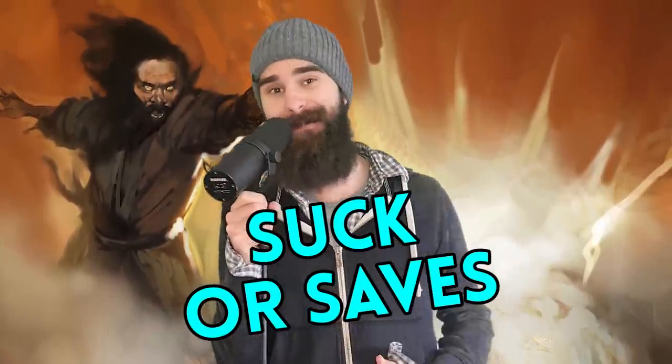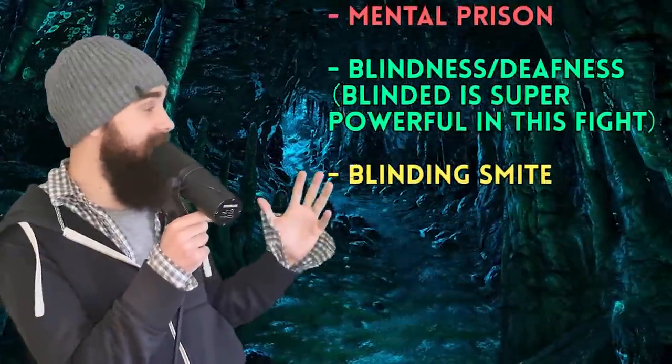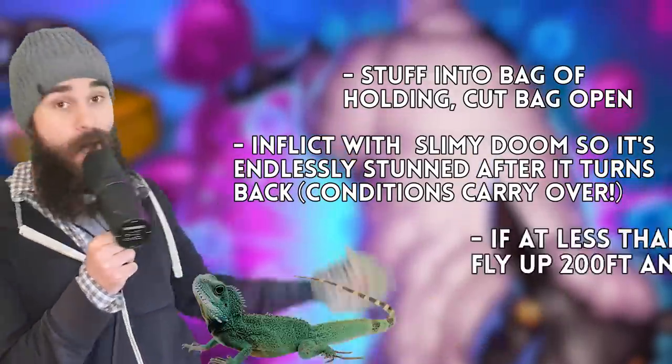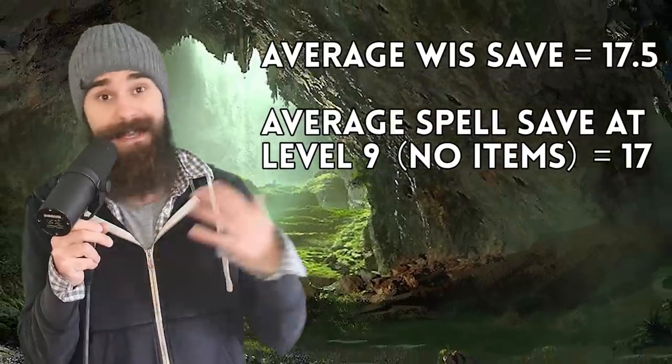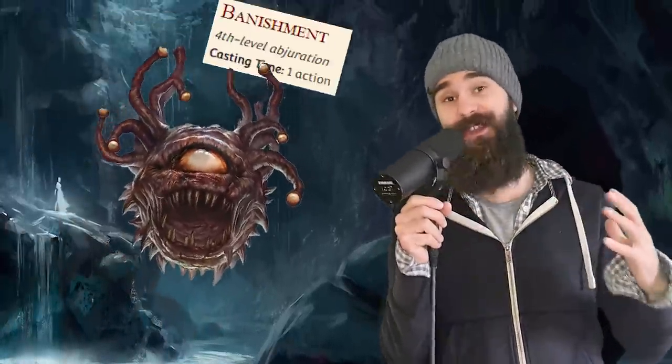Tactic 2: Suck or save spells. Because the Beholder does not have legendary resistances, you want to hit it with big spells that have the power to end the fight basically at once. Polymorph, for example, basically ends the fight — you're now fighting a lizard. You'll need to tank three eye beams to get to this point since the Beholder turns the anti-magic cone off at the start of its turn, but the Beholder's saving throws aren't all that great — only about a 50% chance of succeeding at around level 9 with no magic items. Strike together and something is very likely to get through. The Beholder is smart and will spot the spellcasters right away — it's got a lot of eyes — so it will probably keep that anti-magic beam on, allowing your melee fighters to chip in freely.